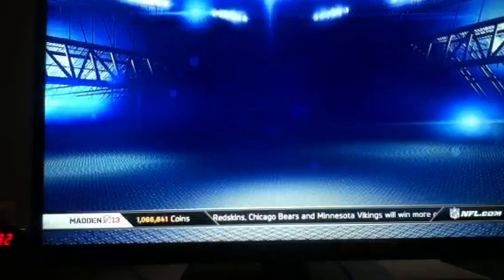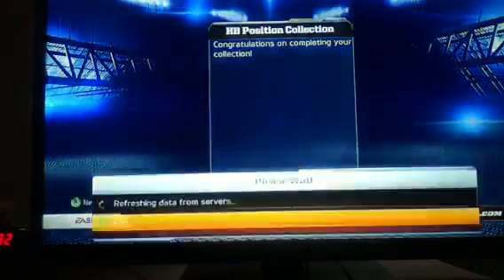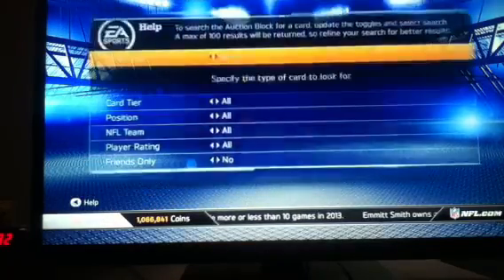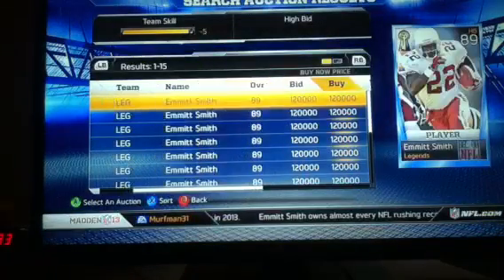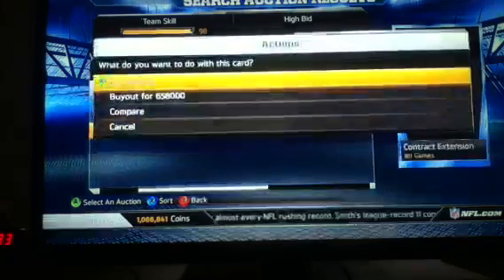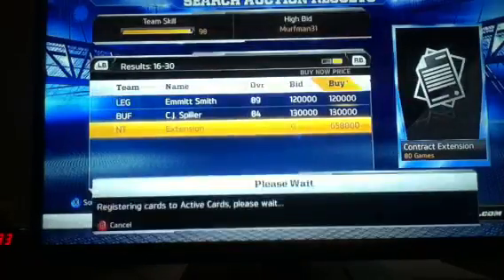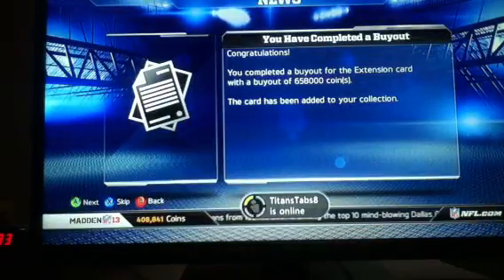Now I'm going to go buy out his card just so you guys know that I'm actually legit when we do this. So you have that collection done. What did you say you put up - a contract or something? A legend contract for $658K. And we buy that out - there you go, on those coins. So I hope you guys enjoyed the video. Drop it a like if you did, subscribe if you haven't, and I'll catch you guys later. Peace out.